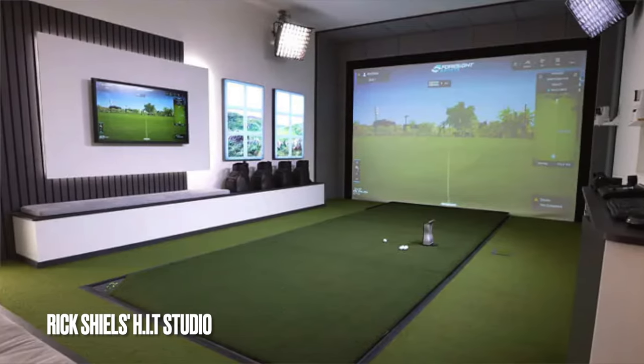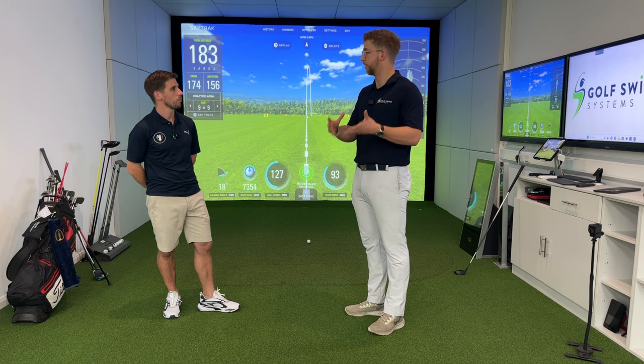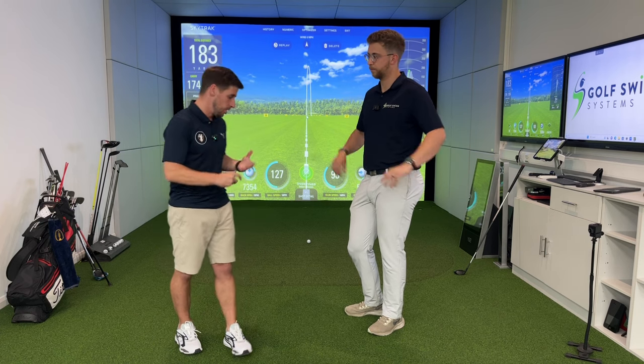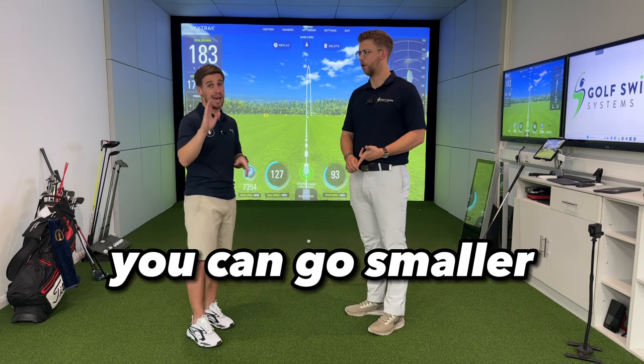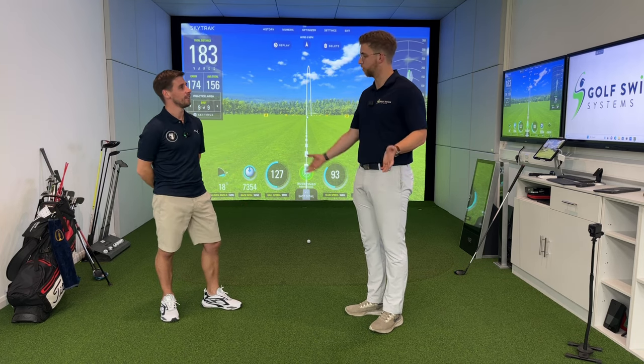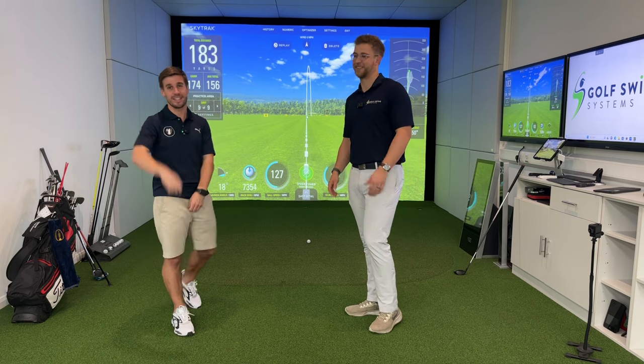You can build a better simulator in a bigger space, but if you've got the minimum space where you can swing a club, that doesn't mean you can't have a really good simulator — it's about building the perfect one for your space. To summarize: ideal dimensions for a home golf simulator are six meters in length, three meters in height, and four and a half meters in width. You can go smaller but you'll compromise on club selection. If you can go bigger, definitely do — who doesn't want a golf simulator bar area with sofas and friends around?